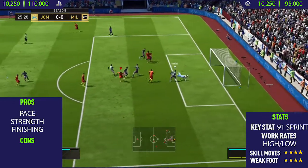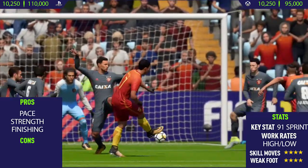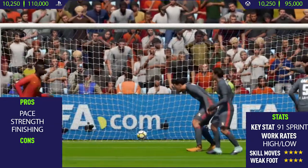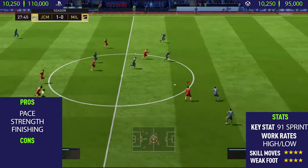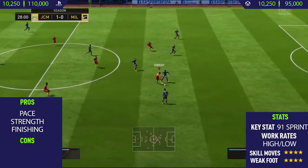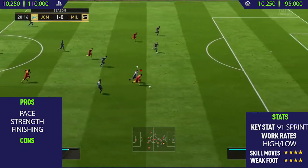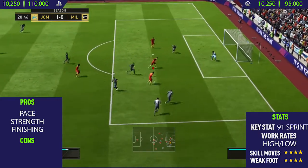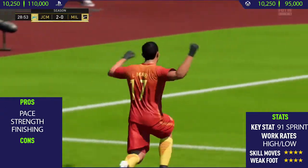As you can see, we do some really nice skill moves and then take the finesse shot, though it does take a deflection off a player and goes past the keeper. This guy also has the perfect work rates for a striker — high/low. He always seems to be in the right position and his movement is really good. You'll see from a lot of these chances that I just play a through ball to him and he does the rest with the skill moves.